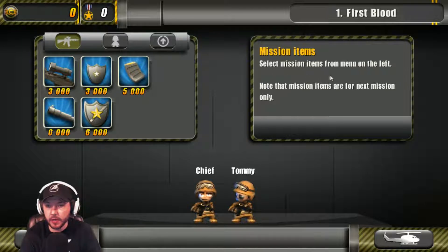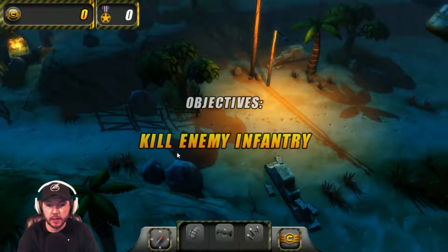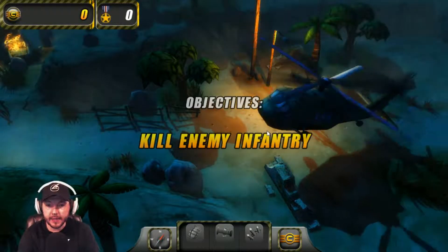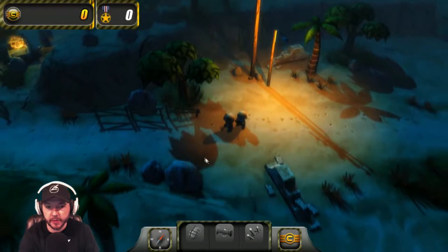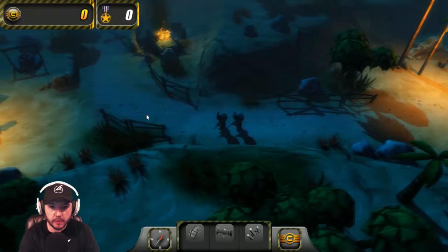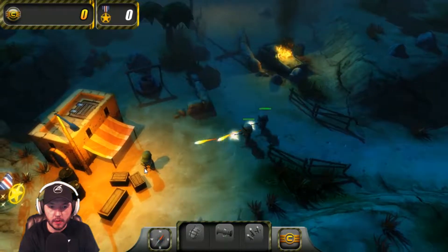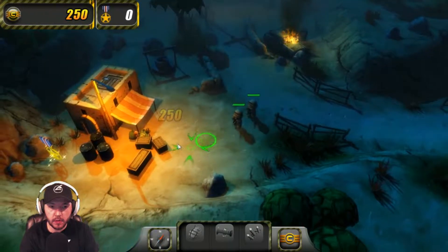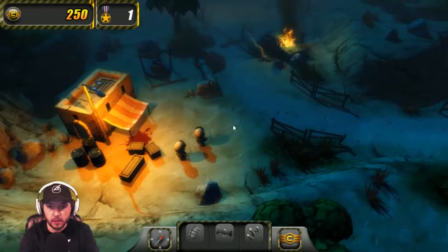Now select mission items from the menu on the left. Note that items are for the next mission only. I don't have any money though, so let's just go. So far this game is pretty cool, I'm enjoying it. Kill enemy infantry. Roger, Bravo, Charlie, Foxtrot. I'm moving two of them at the same time. Hopefully there's no friendly fire. Is that a bad guy? Get the metal. Why don't we have suppressors? This is ridiculous. There's another one.